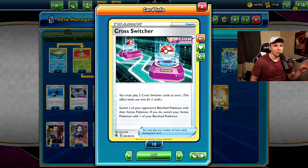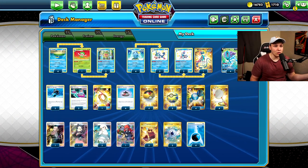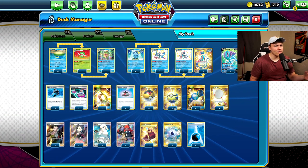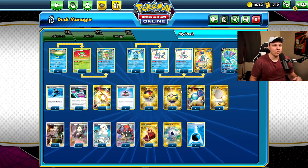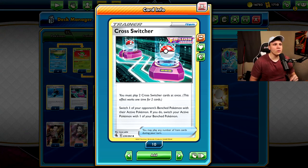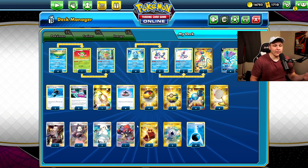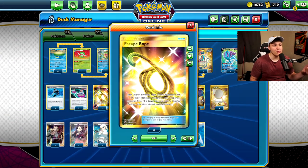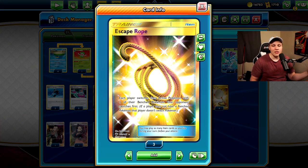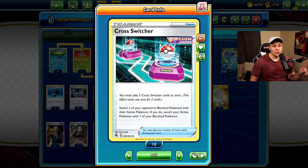The other card that really helps in that matchup is the Double Cross Switcher, which lets us use Melanie or Raihan and also gust in the same turn. You can chase things like Genesect in the Mew VMax matchup, or in other matchups chase whatever you want — like against Single Strike you can go after Umbreon. It's a really cool play: you can Melanie and gust, or Raihan and attack with Suicune and gust in the same turn, which is definitely something this deck was lacking before. We still play the Escape Rope, but now the Cross Switchers are here.